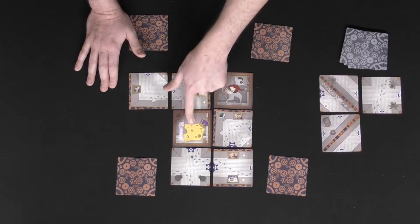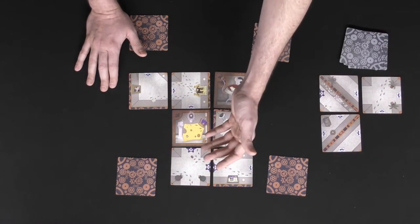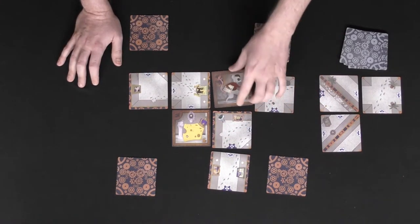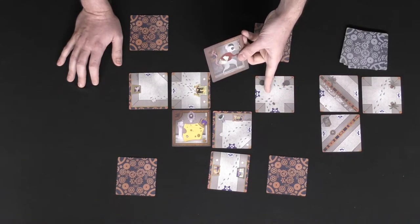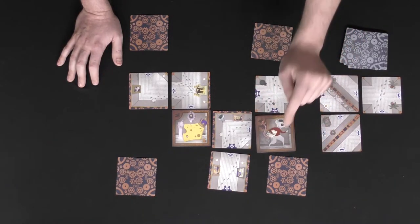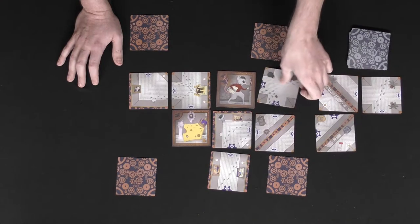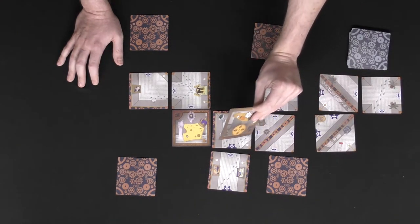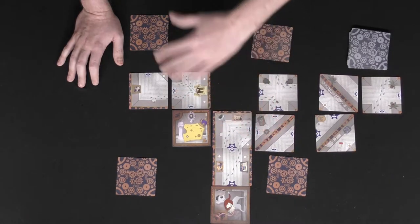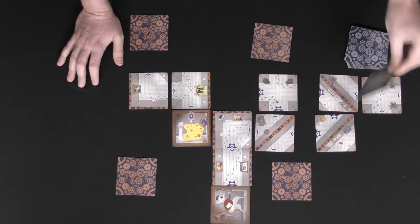The last key mechanic is movement. You cannot move the cheese tile, but when you place a tile adjacent to any other character's space, you move that character. That character moves along the pathway of the tile you placed, and can continue along any adjacent connected tiles as well. So for instance, if you place a tile next to the mouse, you'd move the mouse along that pathway — toward the cheese, away from the cat, or in whatever direction serves your secret role.